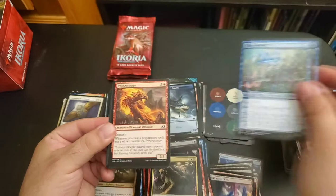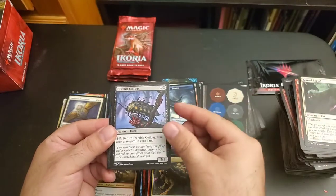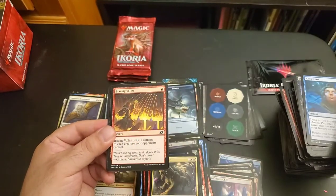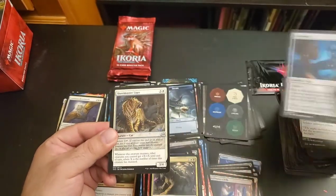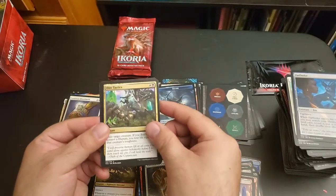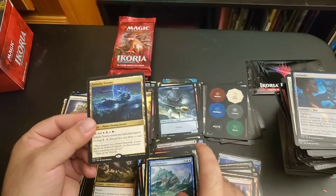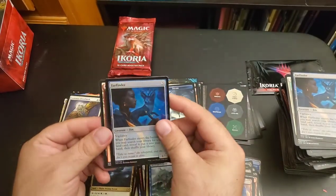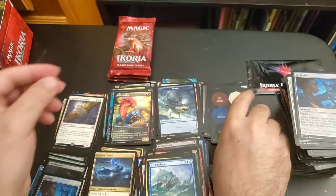Glimmerbell, Pyroceratops, Maned Serval, Durable Coilbug, Honey Mammoth, Anticipate, Blazing Volley, Day Squad Marshal, Farfinder, Huntmaster Liger, Dire Tactics, Archipelago, Indatha Triome, a foil Farfinder, Mountain — game pieces, 3 more.